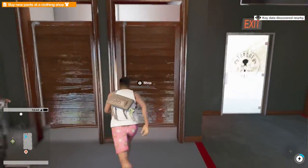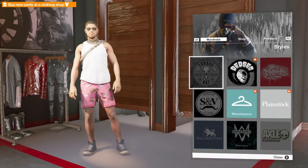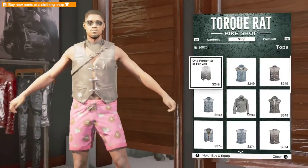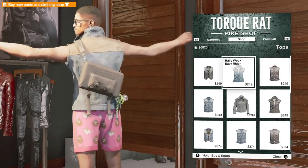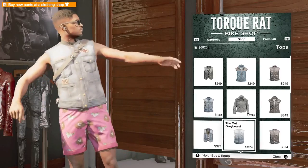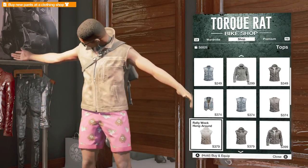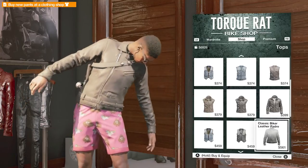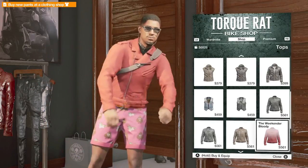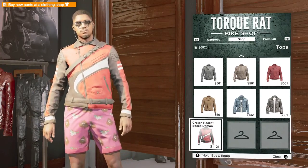So we need to go into the fitting rooms to get some new clothing. We've got a wardrobe with some bits and bobs at the moment, and we've got our shop. These are tops - so I could go... these are all biker stuff, aren't they? It's full-on leathers, man. Pretty cool. That's a pretty cool level jacket. That's pretty badass. Oh, I like the red one. I've got nearly $7,000. Oh yes - that's got to be the one. Thank you very much.